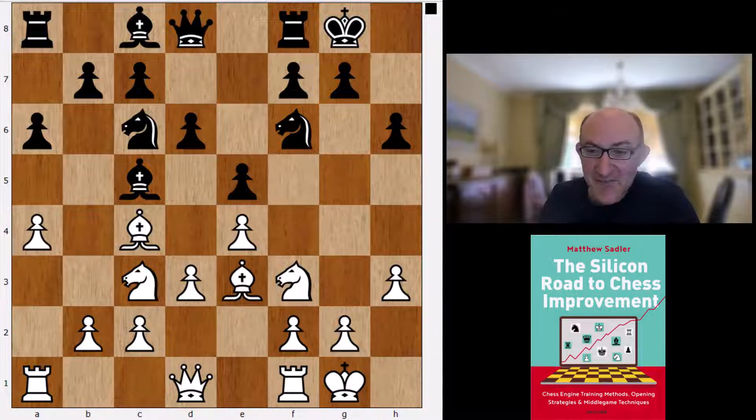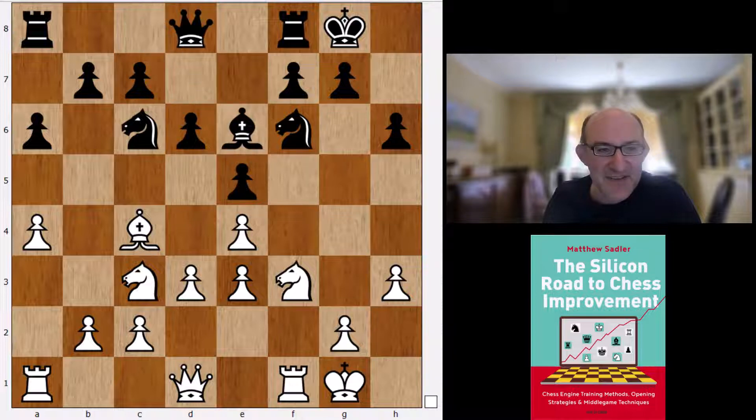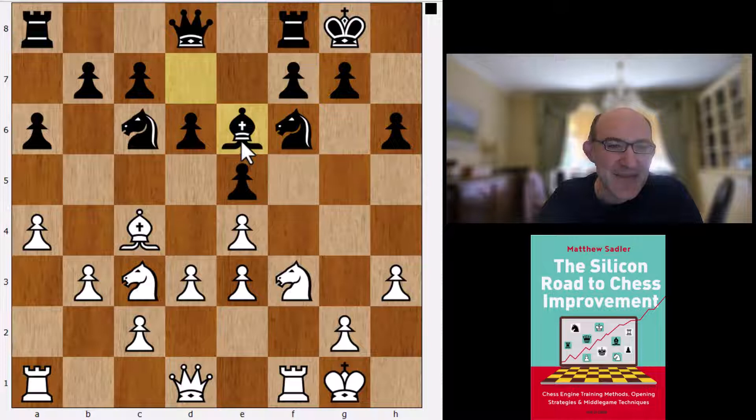There was a game though - Topalov against Tarry, Stavanger 2022 - where White won. This was also played in Aronian against Radjabov in 2021 as well. It's clearly a serious line. But Bb6, b3 - one of those funny moves - just aiming to meet Bxc4 with bxc4, keeping a compact center and a grip on the Black center.